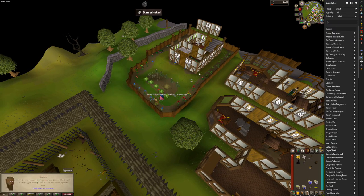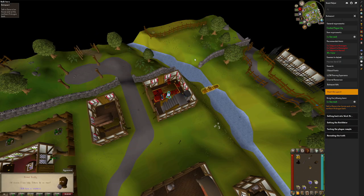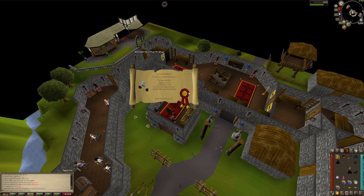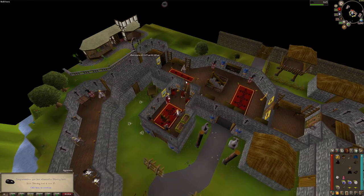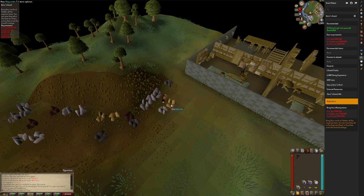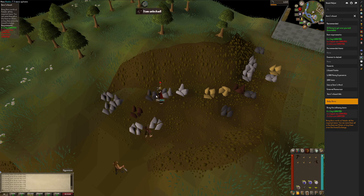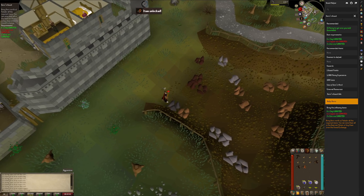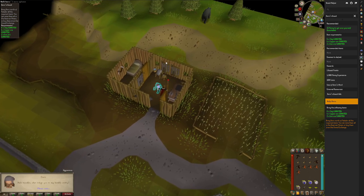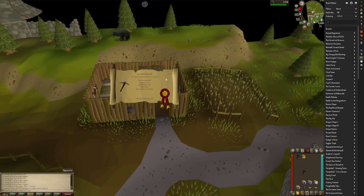Pestilent mortar, charcoal, and papyrus unlocked. Time to do some more questing. Plague City completed — 15 mining. I can finally mine iron. Let's do Biohazard as well while I'm already in the neighborhood. Biohazard completed — 17 thieving. Since I am finally 15 mining I can do Doric's Quest next. Going to get some clay, some iron, and some copper as well. Doric's Quest is one of my favorite quests in Old School RuneScape because it's one of the shortest quests in the game. Doric's Quest completed.